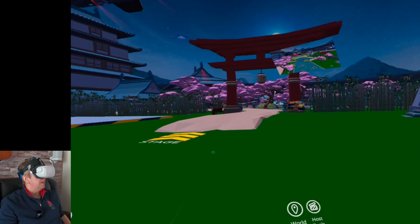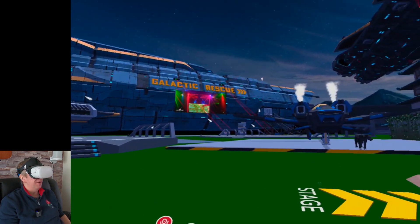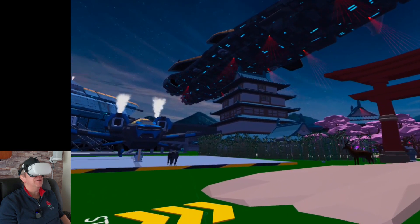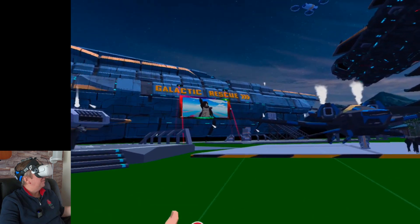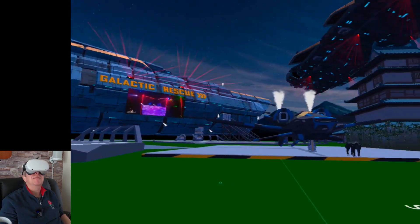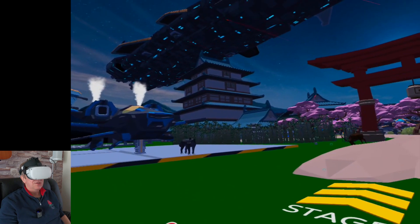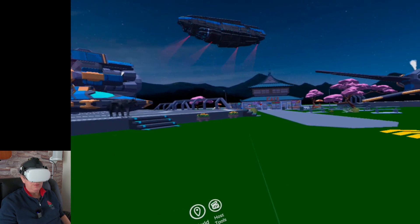This world started off as a Japanese style garden. I've got a big pagoda building, lots of Japanese style architecture, and a huge Torii gate. This evolved into what I now call Galactic Rescue HQ. I wanted to call it International Rescue HQ but that was already taken. I think I've accidentally invented an anime series — this is like the HQ of an organization called Galactic Rescue, with space-faring heroes that fly ships and a massive mothership up in the heavens. This is their headquarters where they hang out and enjoy good music.